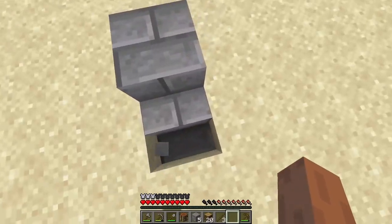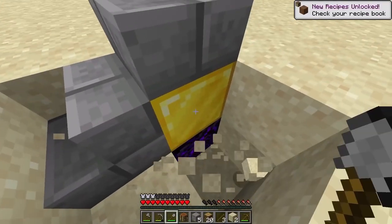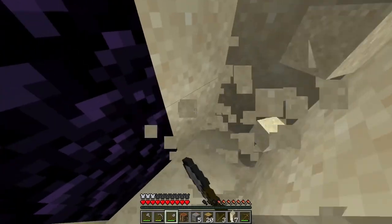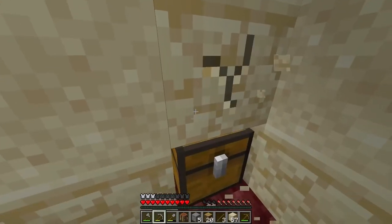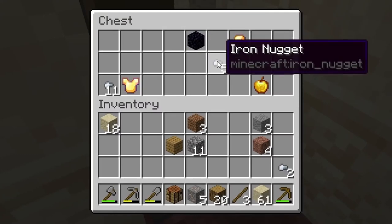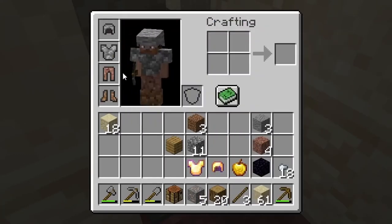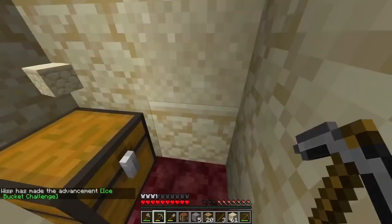Are you kidding me? This is just a - what? There's going to be a chest in here somewhere. Please give me iron in this chest. There it is. I'm going to break this quickly. Just a tiny bit of iron, dang it. But you know what? Gold armor. But I really like my terrible armor.